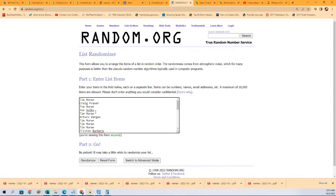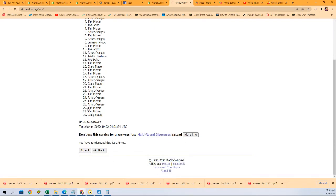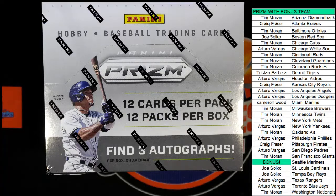All right, seven times three — winners on the top of the list after seven for the Rays. All right, here we go. I can't wait to see who's gonna get the Seattle Mariners for free. Lucky number seven — Mariners — Tim. Congratulations, Tim got the Mariners!